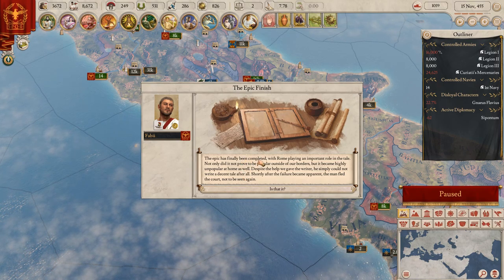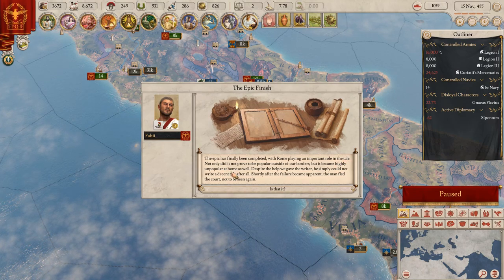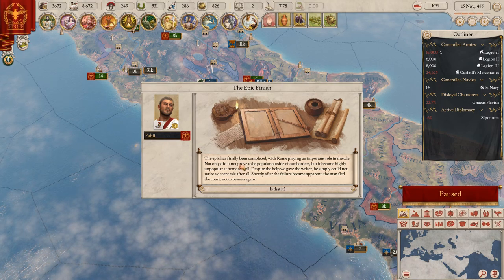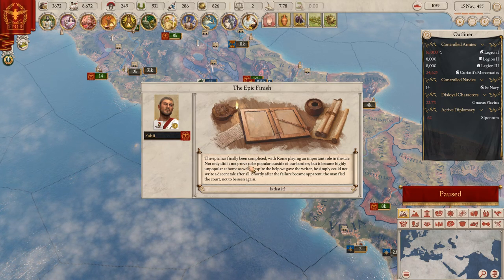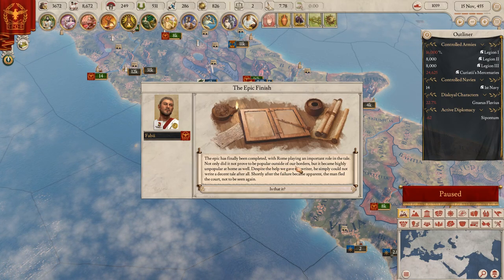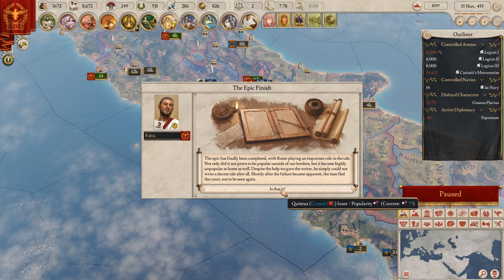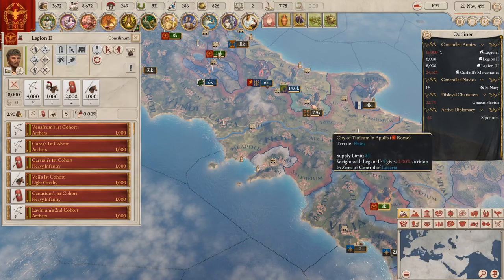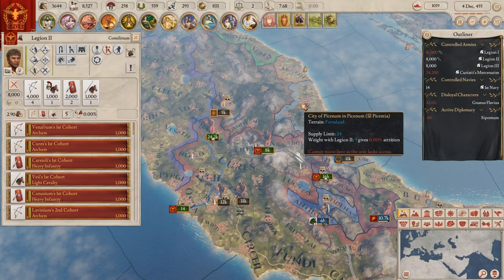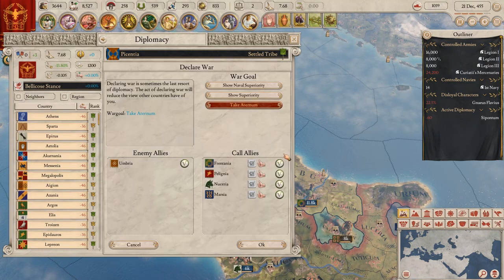A game event: 'the epic has finally been completed with Rome playing an important role.' I thought it was the end of the tutorial but it's not - luckily. 'Did not improve the popular outside of our borders but became highly unpopular at home as well.' Now get this army here as well - let's declare war.